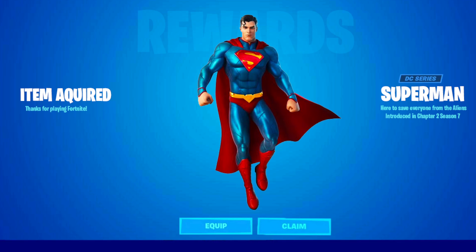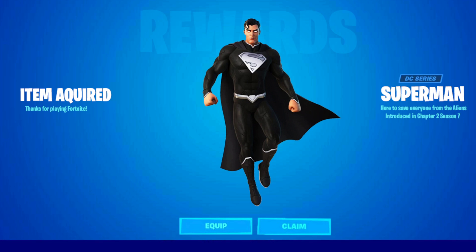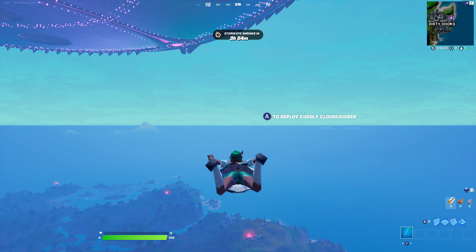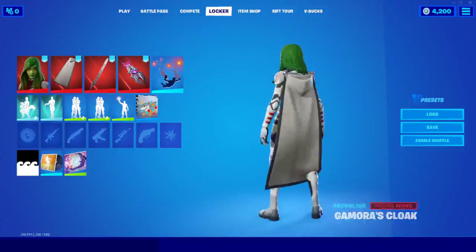As you guys can see, we will have the Superman skin coming within the next hour, and then we also have this style too, which is of course the black one. These look absolutely insane. Superman challenges have finally come, and we're also going to be getting a Gamora skin, which I'm going to be showing you guys on the screen here — and this is what we can expect for the Gamora, which looks very, very cool.